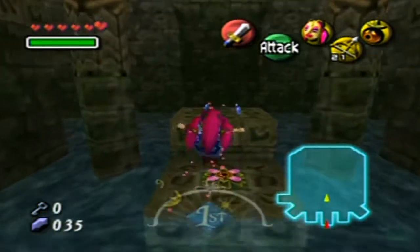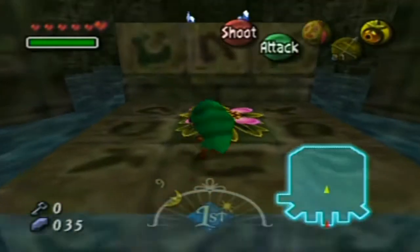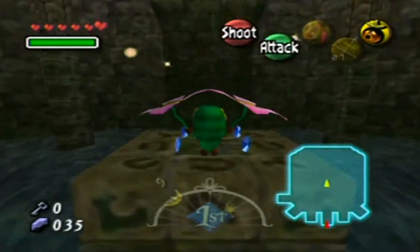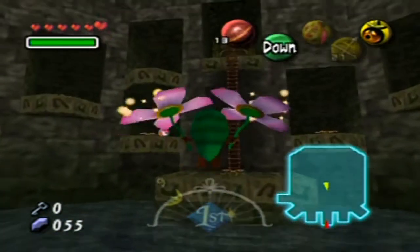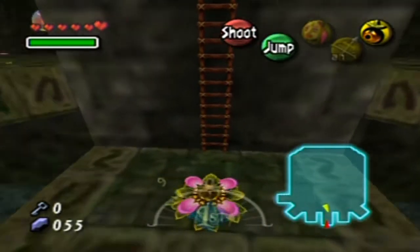I'm gonna go hop over here. Put on this mask, and then maybe I'll go up and get these rupees over here, because why not? There's another fairy over there. So that's a third. Oh yeah, there was four in this room! Dang it, I searched around for nothing!